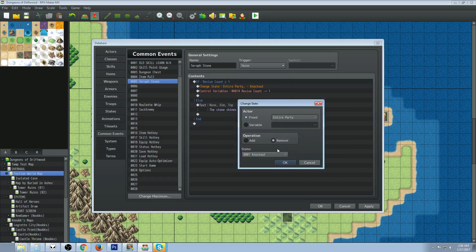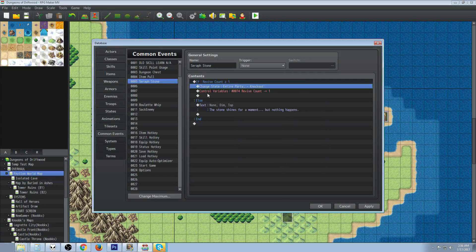In the conditional branch, do a Change State — set it to the entire party, operation: remove, and check the state of Knockout. You could do this with an item that removes poison from the whole party, or deals damage — you can force an action here too. This is just a template you can change completely to work in your game. In this case we're restoring the whole party to life, and you could even add an HP recover after this.